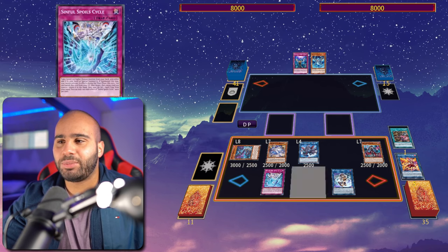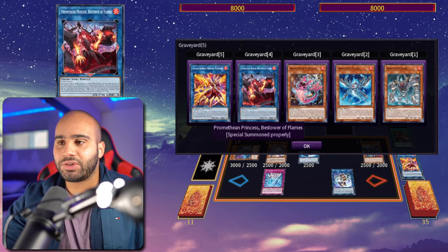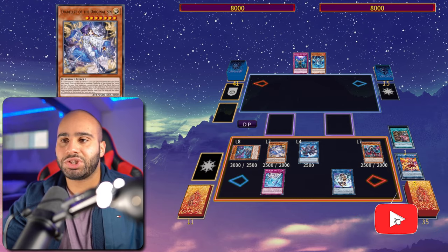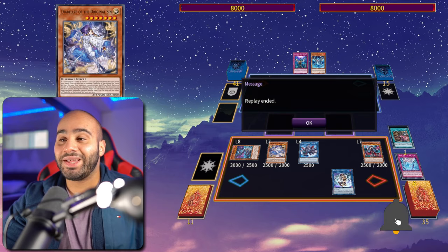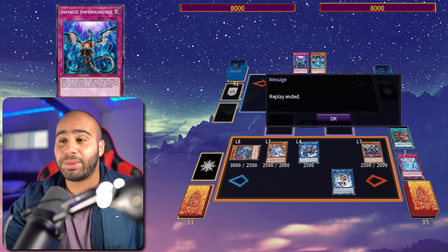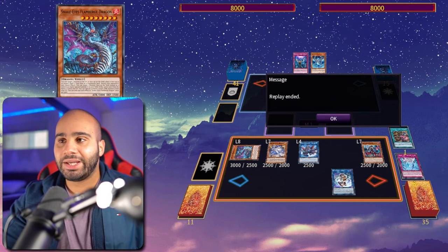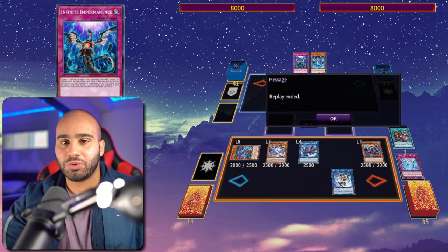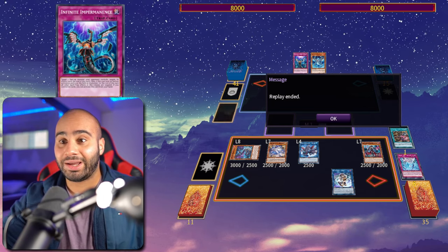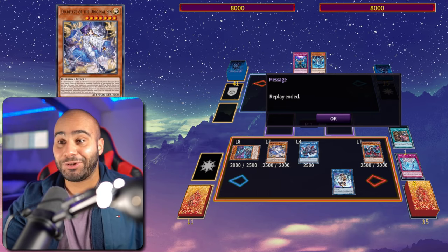Off of one single card, you've got the Flameberge into IP setup, Raging Phoenix and Princess in the graveyard for one additional interruption — that's three — plus Diabellze, which is pretty much an anti-spell. That's just so much pressure off of one card. If your opponent has Evenly or Imperm, those cards cannot be used; your opponent has to set them first. And Evenly and Imperm can't be used the turn you set them since they're trap cards — they can only be activated right away from the hand.